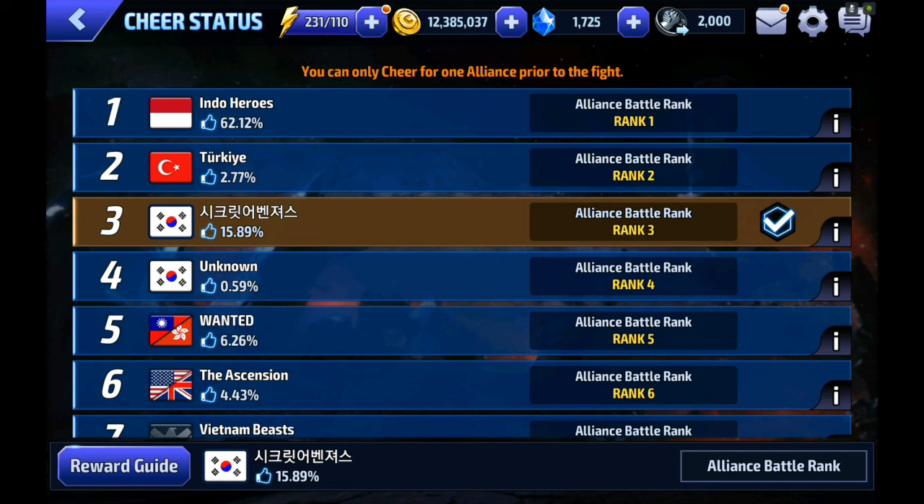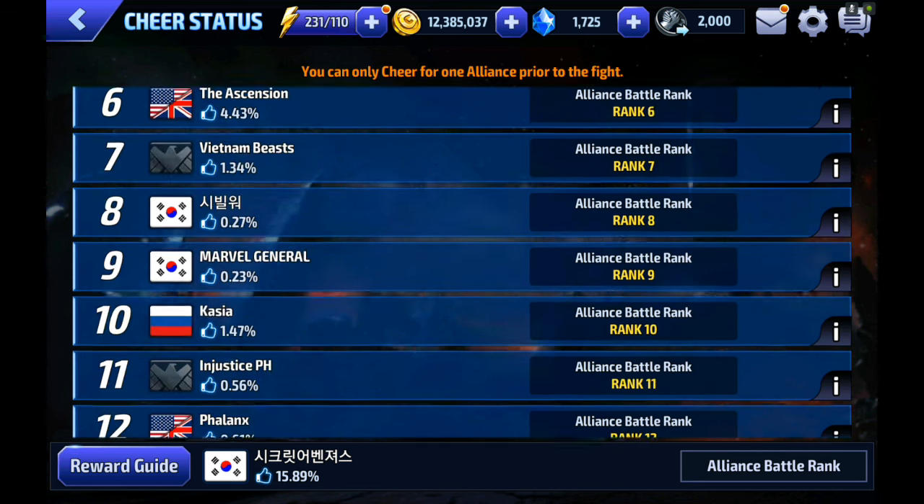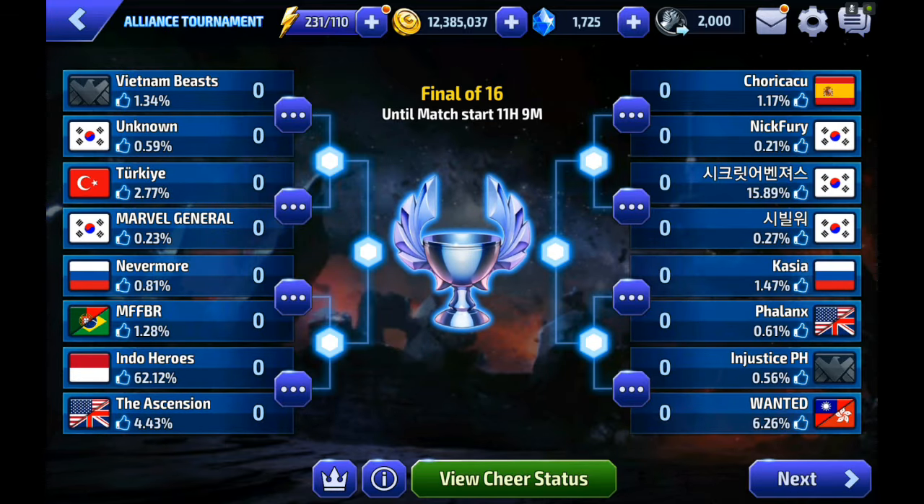To me this honestly just looks like a popularity contest between flags, because most people don't know who's on Indo Heroes or Turkey A, but they do know the flags and the language. The current cheer standings are more representative of player demographics than actual alliance reputation. You can see there's a strong Korean player base and a huge number of players from Indonesia and other Southeast Asian countries. I think they could do something a little more creative than just a thumbs up — they literally just lifted it off Facebook, it even has the little cufflink dot thing.